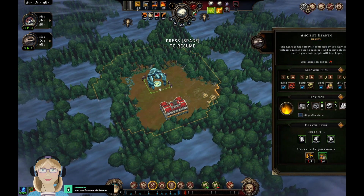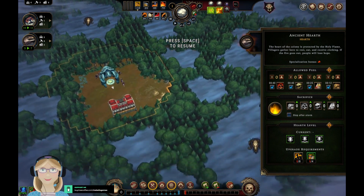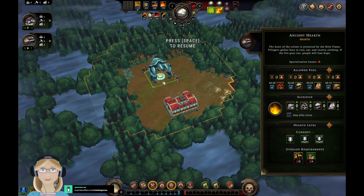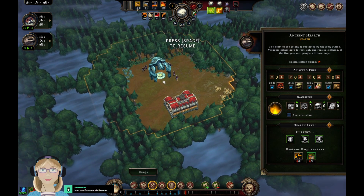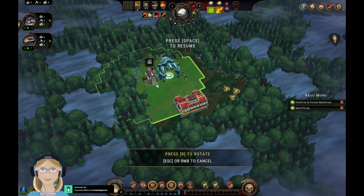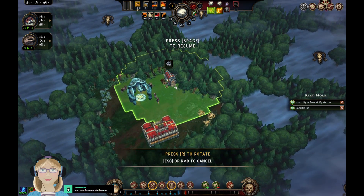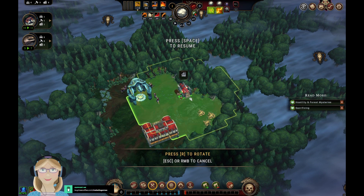All right, so you click on the heart — now I can see the area of influence for the heart. I want to start with a woodcutter's camp, which I'm going to place here.